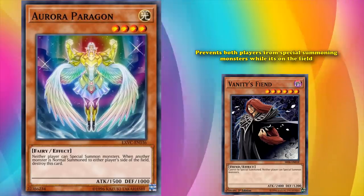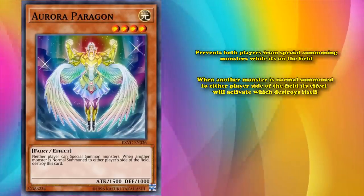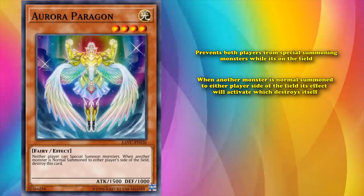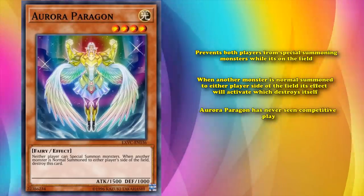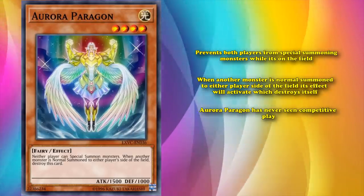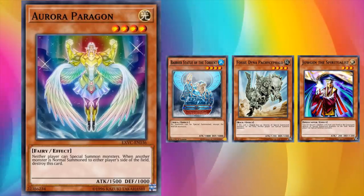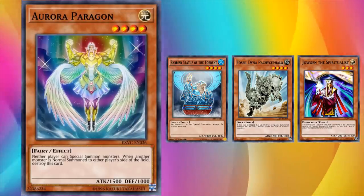Aurora Paragon also has an additional effect where, when another monster is normal summoned to either player's side of the field, its effect activates which destroys itself. Aurora Paragon has never seen competitive play, which is saying something because every single other generic level 4 lore monster which prevents special summons has seen competitive play.